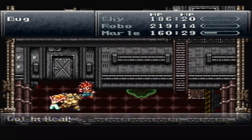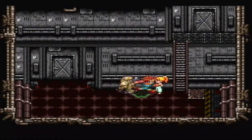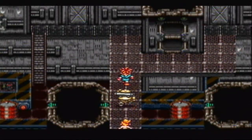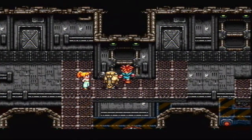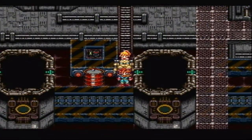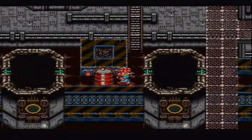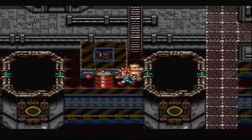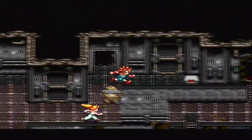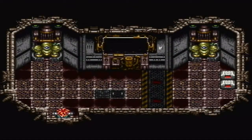That looked like it did 81 damage. We got a heal, and Marle leveled up — how happy is that! We got some acid. This is a creepy, scary-looking factory — it might be the one Homer Simpson works at, I don't know. Is that a door here? Oh, this is the door up. If we can go down here, look — all this stuff we can go to here. Seems like there's so much we can do here.